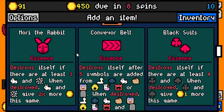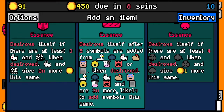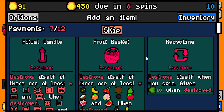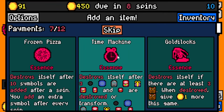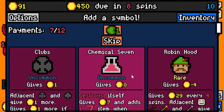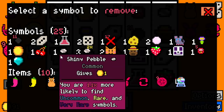Nori the rabbit - looks kind of demonic. Destroys itself if there are at least three rabbits or rabbit fluff, and rabbits and rabbit fluff give two times more this game. Sadly, we have none. Conveyor belt - destroys itself after five symbols are added, when destroyed these symbols are three times more likely to add symbols. No thanks. Frozen pizza - destroys itself after ten symbols are added; after a spin you add an extra spin. That's a huge investment - we get two symbols for every spin after a few spins with frozen pizza. Who can say no to that? Not me.